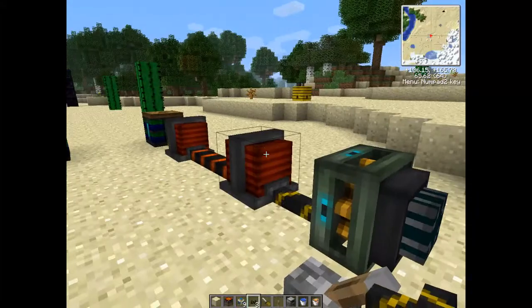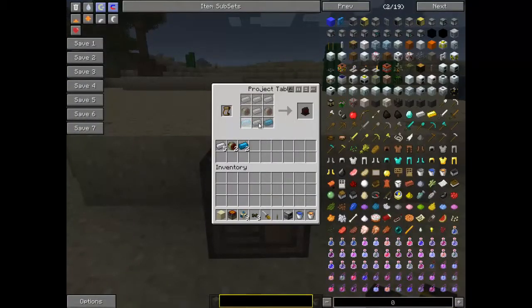The way to craft those voltage transformers is: you need two blue alloy ingots, five iron, and two more blue electric motors, which is the four iron bars, the four copper coils, and a bit of iron.